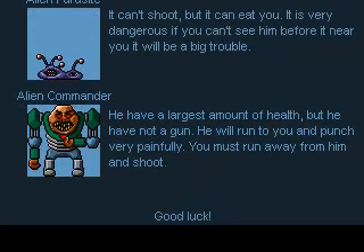Alien Commander: he has the largest amount of health, but he doesn't have a gun. He will run to you and punch very painfully. You must run away from him and shoot.